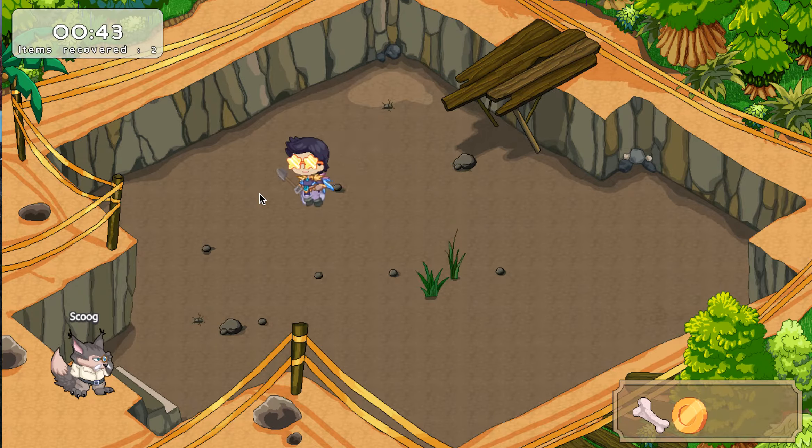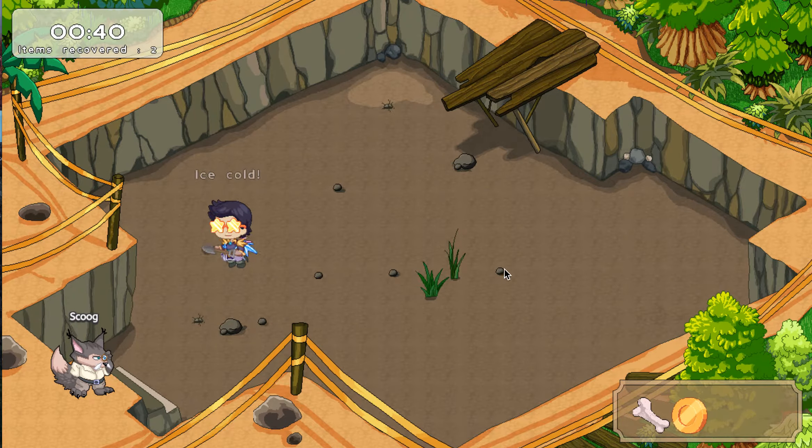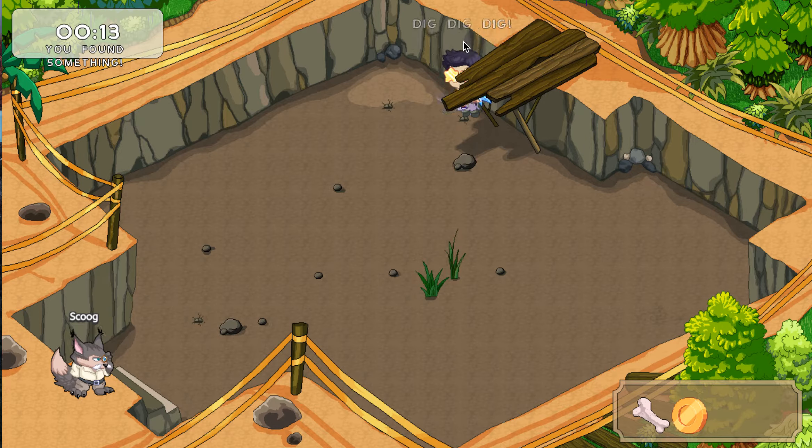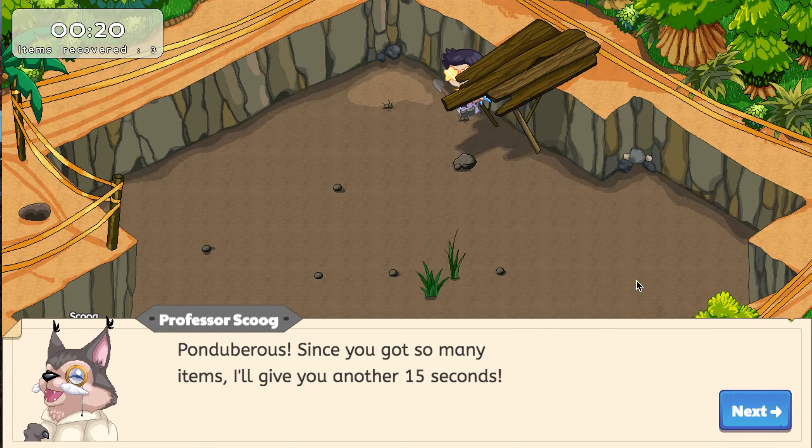Let's get back to the dino dig. Let's think about something in Bed Wars. Ice cold. Can we only get two? At least we got a bone, that's pretty decent. Come on, Prodigy. I'm warm. Hot. Let's get it. Dig, dig, dig. I think we have enough time. Yeah, it takes nine seconds to dig up a fossil. We started at like 14 or something, then we get 15 extra seconds. So that's cool. Fossil! Let's go.